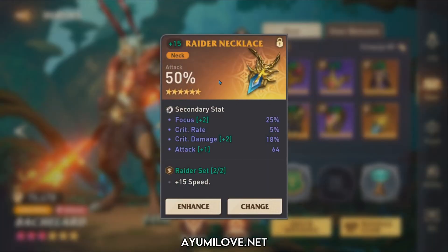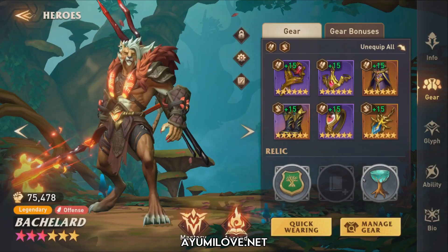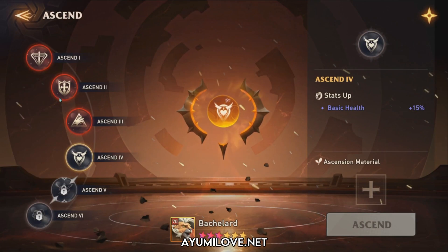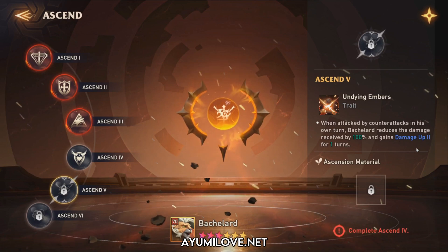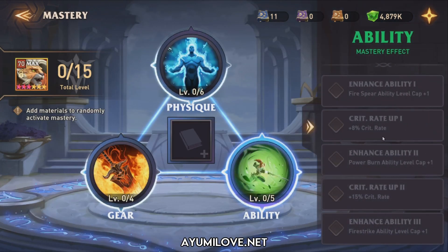The attack necklace has focus, critical rate, critical damage, and flash attack. His glyphs and abilities are all maxed out. For relics, I use the one that provides attack percentage for more Ignite damage, plus an Astro Grail for additional focus. He has three ascensions. I did not invest any mastery books in him, but if you have extra books, improve his critical rate so you can gear him in an attack percentage ring.